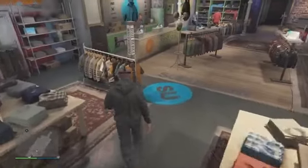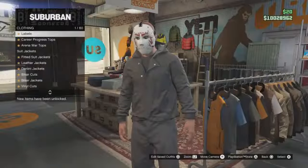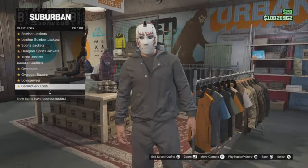Once you're here, just make your way to the top section and scroll to hoodies. You just want to equip the black hooded jacket.